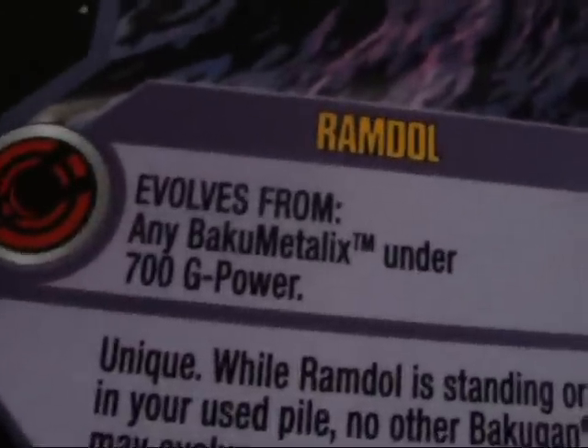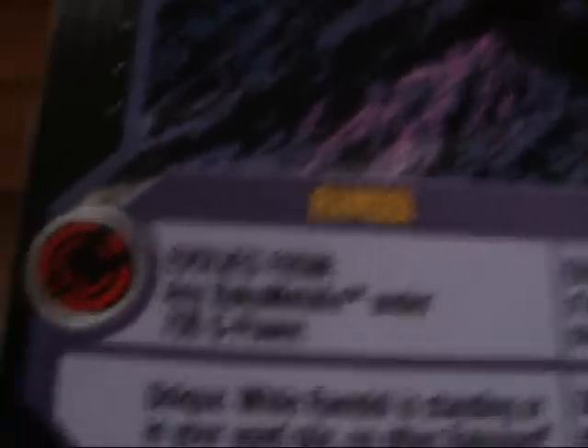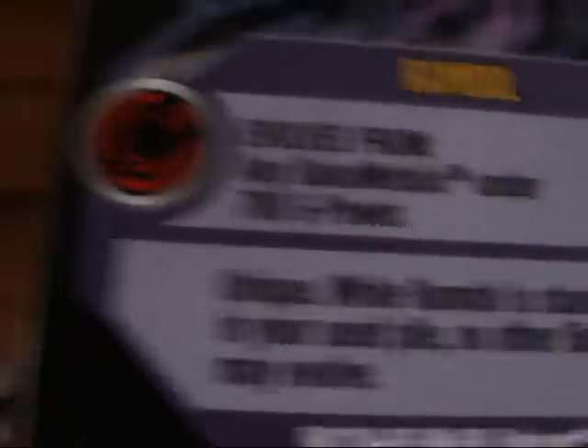Ramdoll is probably my favorite Wave 5 by far. Pile level of two — evolves from any Baku-Metallix under 700 G power. I have a Lumino under 700, so I can use this guy in gameplay. While Ramdoll is standing or in your used pile, no other Bakugan may evolve. Pretty useful reference card.